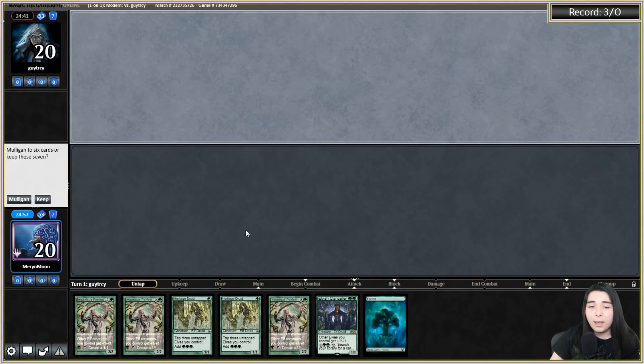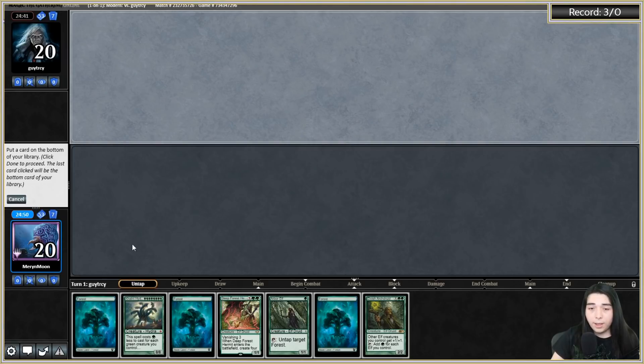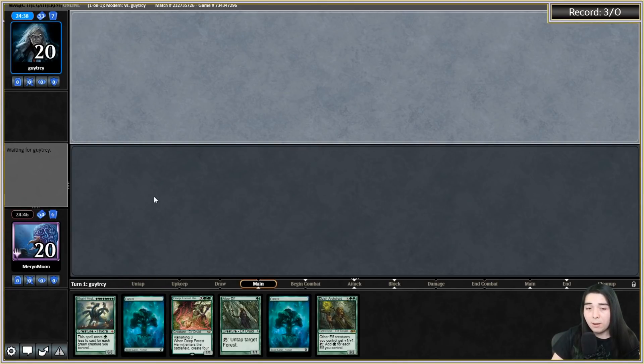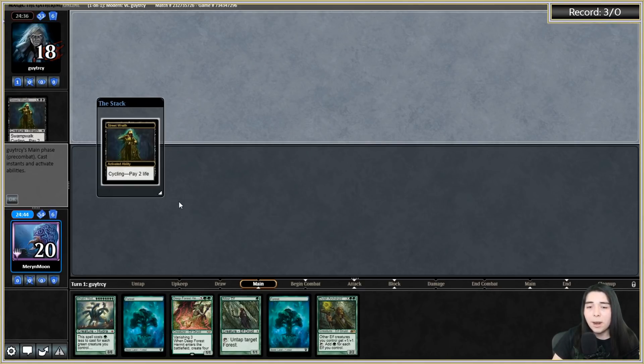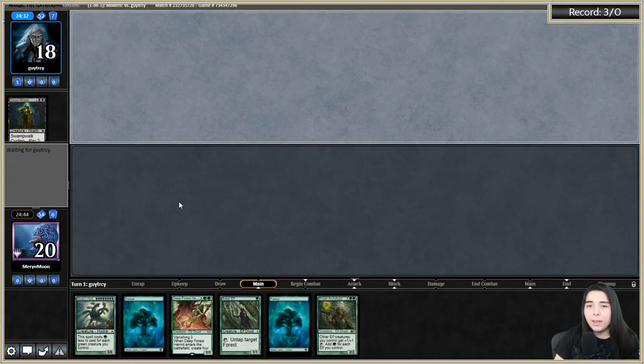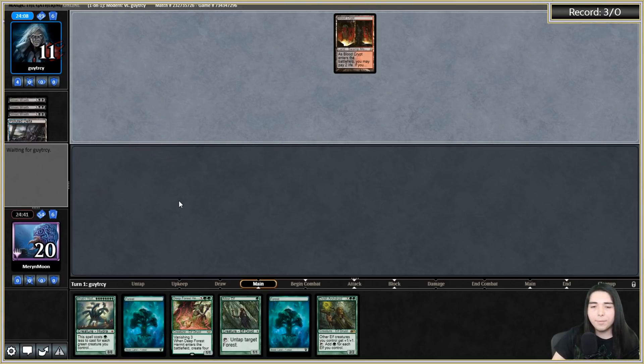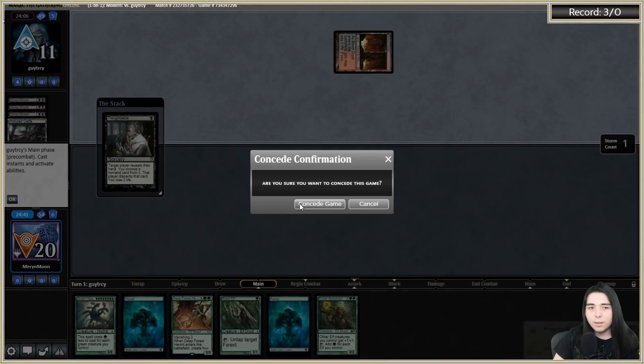Got a game here against Guy Tracy. Mulliganing the first hand - too clunky. This one is better. Let's throw away one of our forests. We've got the squirrel hydras. If I get Thoughtseized I'm honestly gonna scoop because them taking my elf is too crippling and I don't want them to know what I'm on. Don't be Shadow - just be Flameblade, Hollow One, Living End. Oh my goodness, feels like it's definitely Shadow now. They Thoughtseize me - scoop.